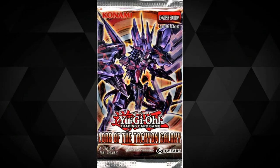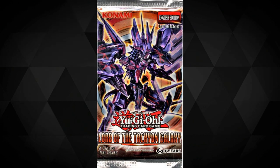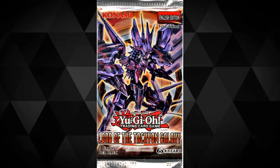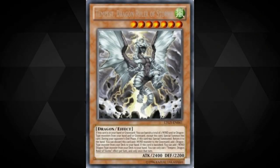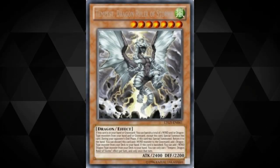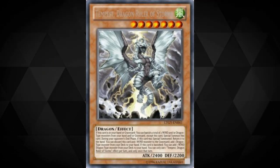Lord of the Tachyon Galaxy. For those of you not familiar with this set, you can find support for a variety of cool archetypes, including Atlantean, Constellar, Evilswarm, Mermail, Spellbook, Harpies — the list goes on. But this support isn't what made this set so insane; it's the debuts that do. LTGY introduced Mecha Phantom Beasts into the TCG, which is pretty cool, but then it went ahead and brought about the reign of the notorious Dragon Rulers, which still today aren't completely available to the game in general, with Konami only having been brave enough to bring Tempest off the list at the time of recording this video.